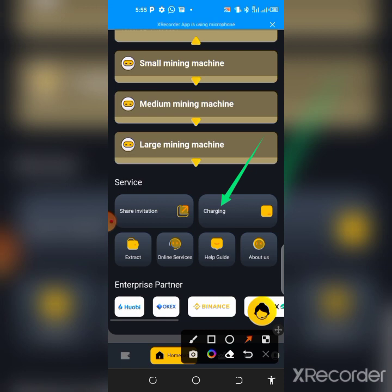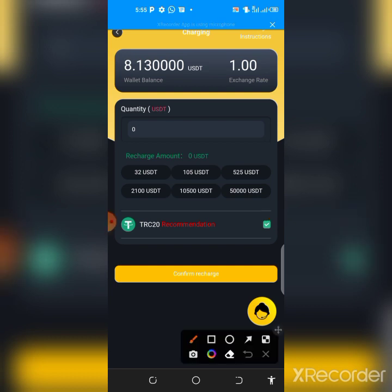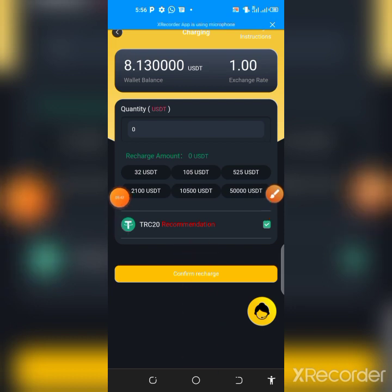To deposit, click on 'Charging' from the home page. As you can see, I currently have $8 here. Enter the amount — add $12 — then click 'Confirm Recharge.' It will take you to the recharge page where you copy out the transaction address. Deposit $12 and it will instantly reflect on your account balance.